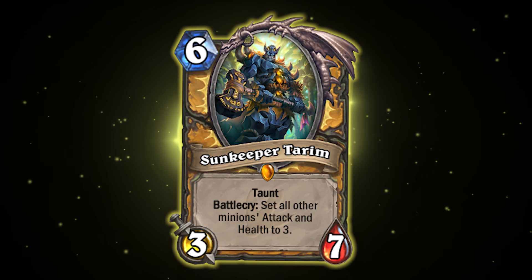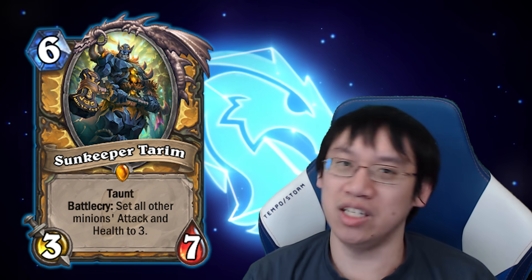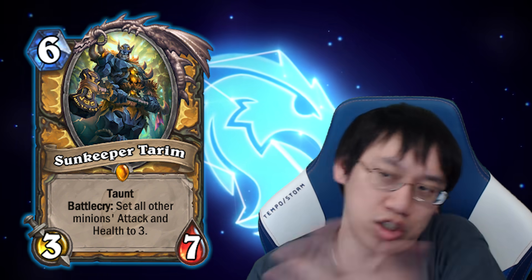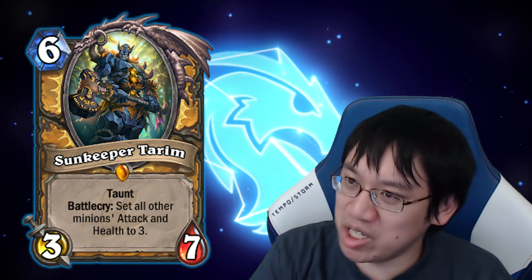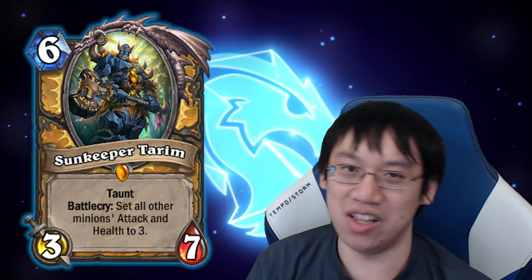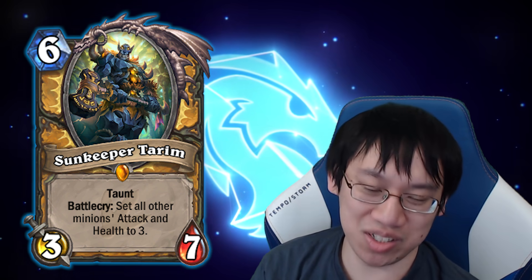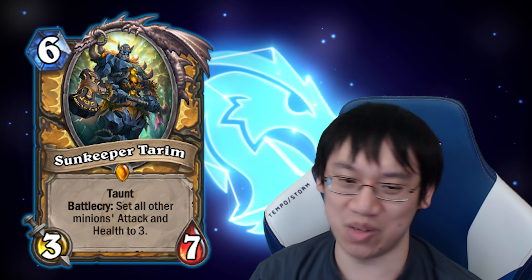For Paladin: Tarim. Very strong card, mostly featured in Even Paladin — press the button, get a bunch of guys, get Tarim. But even outside Even Paladin, just a really strong card in Control Paladin. You saw him in OTK Death Knight decks and mid-range Paladin. Such an incredibly flexible card — it bolsters your 1/1s while also reducing the power of your opponent's huge guys. Its 3/7 taunt stat line often required three of your opponent's minions to kill it.